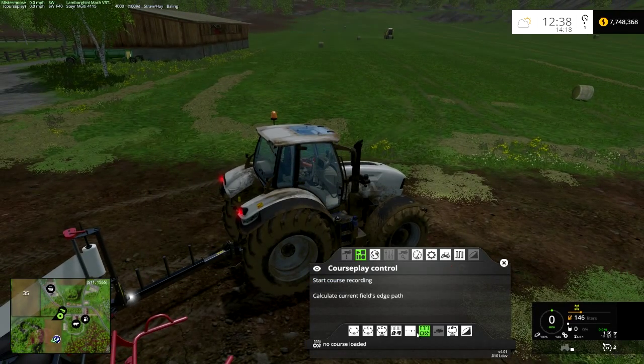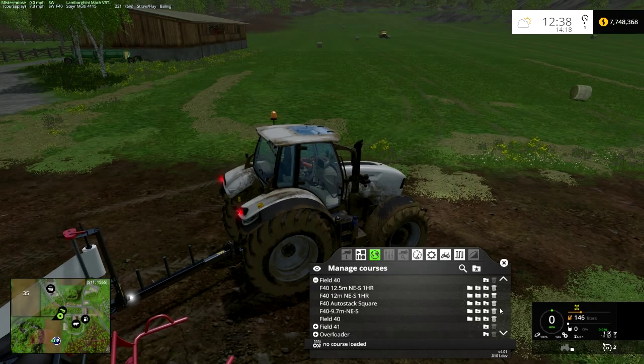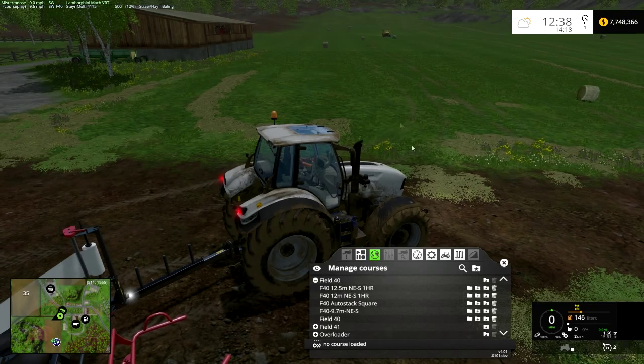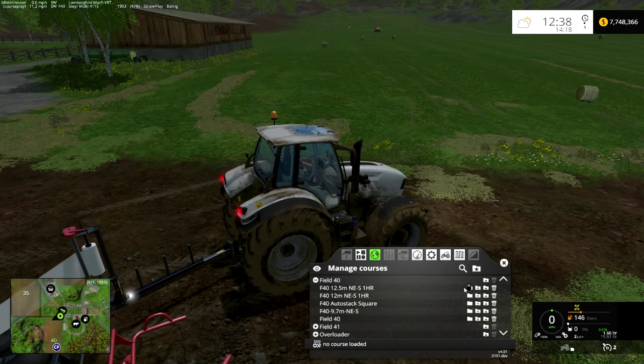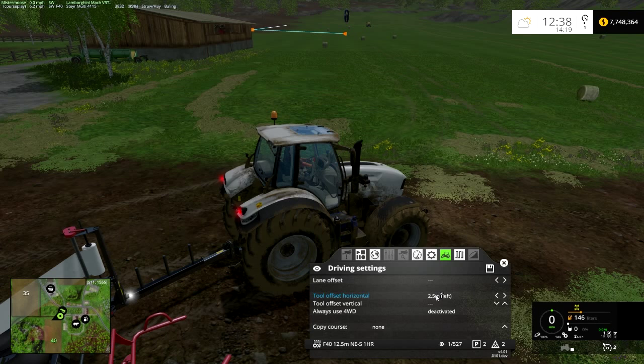Here we go - we're going to go into CoursePlay and we're going to be in the fieldwork mode. We're going to go into our manage courses, and under field 40 we're going to select the course that we're using for windrow. In this particular instance I used the 12.5 course for everything - I used it for teddering, windrowing, and bailing. That's the course we are going to follow, and then we have to come over here into lane offset.